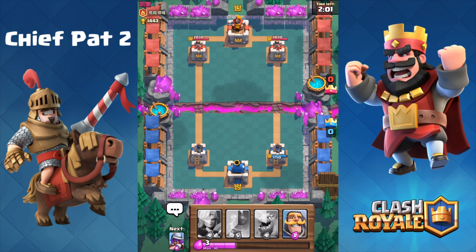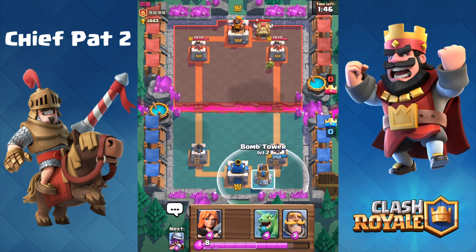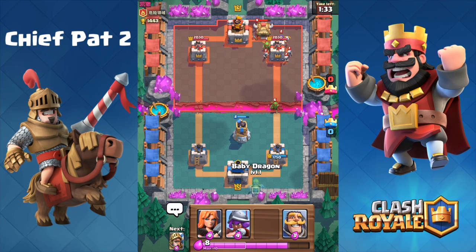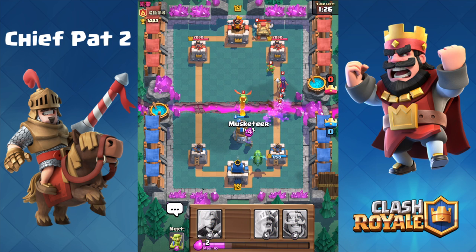Since our Prince is only level two, he doesn't have the damage to take out Barbarians in a charge shot — that's really bad for us. Our Prince is almost useless this game unless we can get him on a completely naked tower. We're gonna have to play a lot of defense. This guy's probably pretty good, especially because he's level six. Let's play a bomb tower next — he's playing a spear goblin hut. That bomb tower is only level two, which is sad compared to that level four goblin hut.